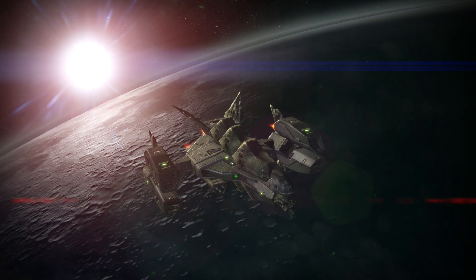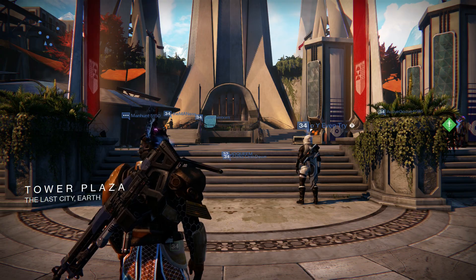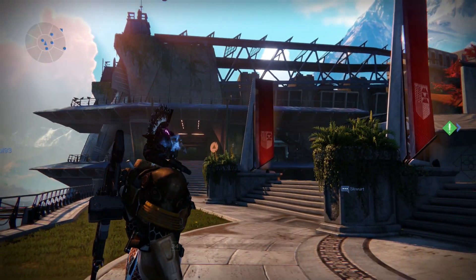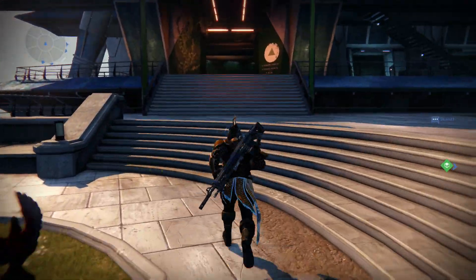So I will meet you guys all back in the tower. Alright, so here we are in the tower. We are going to go over towards the Speaker and back over towards the shipwright. First off, we are going to head over here for the emblem and shader.